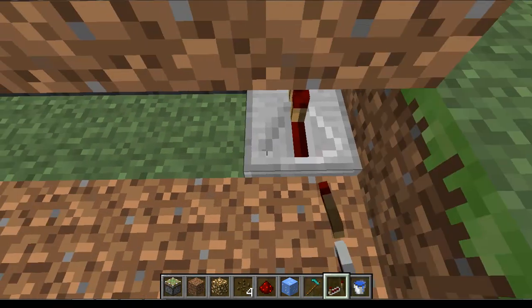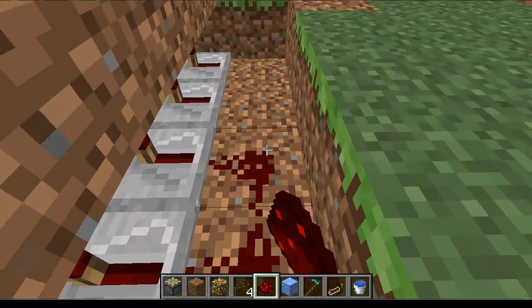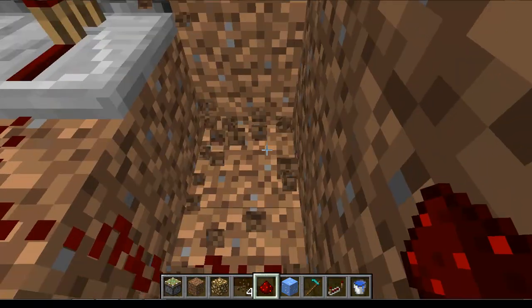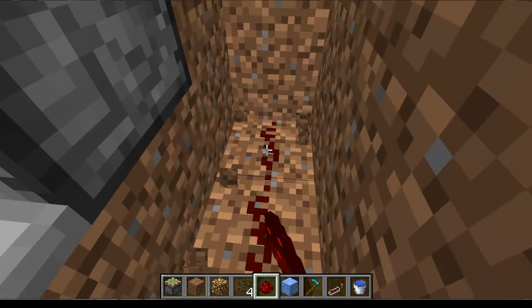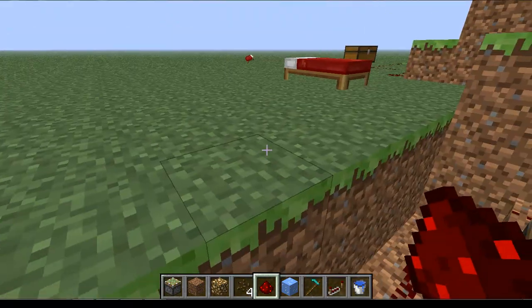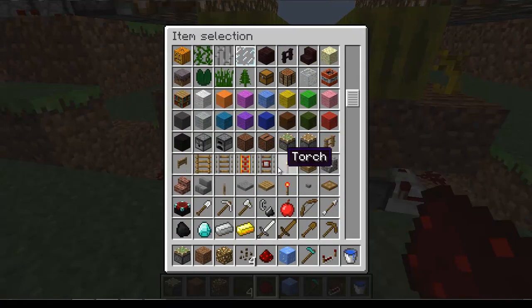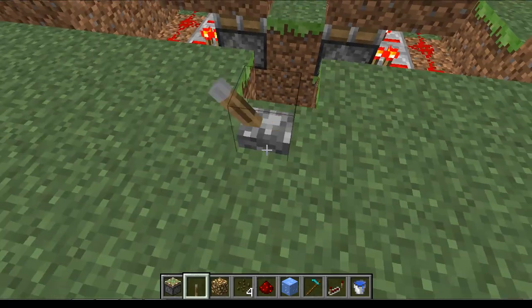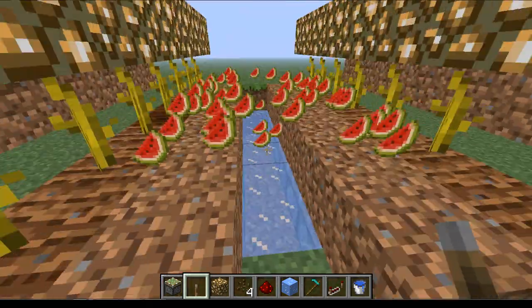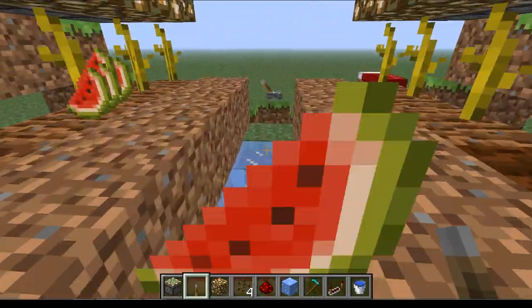This is pretty easy if you have the materials to do it, and it's very useful. Now you connect them. So let's try this first. Okay, it works. Now let's collect the melons and go put them in the chest.